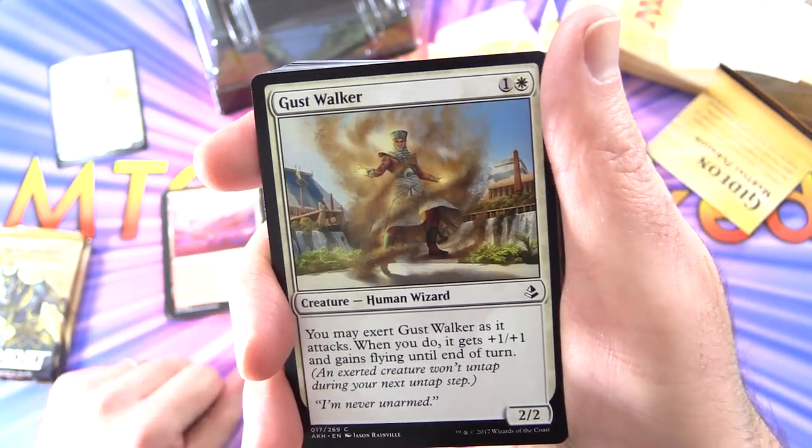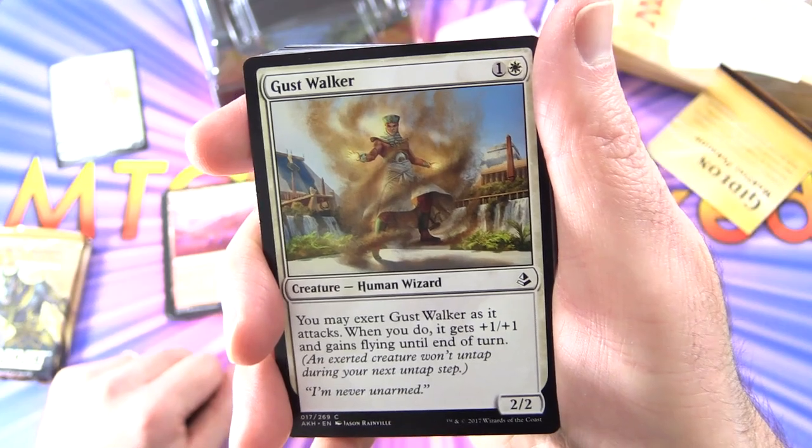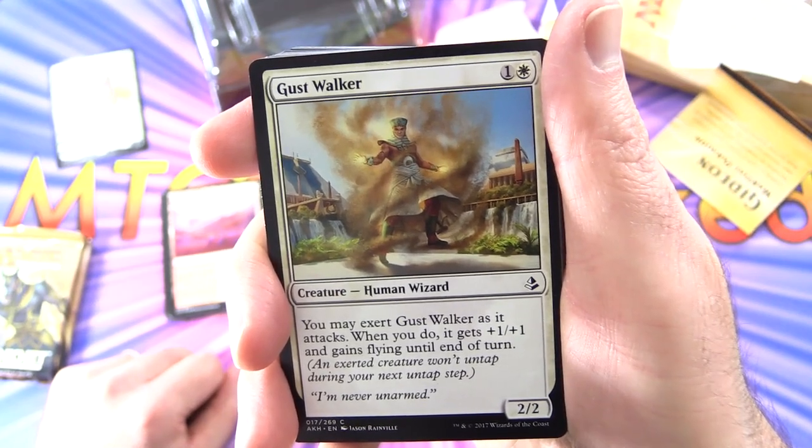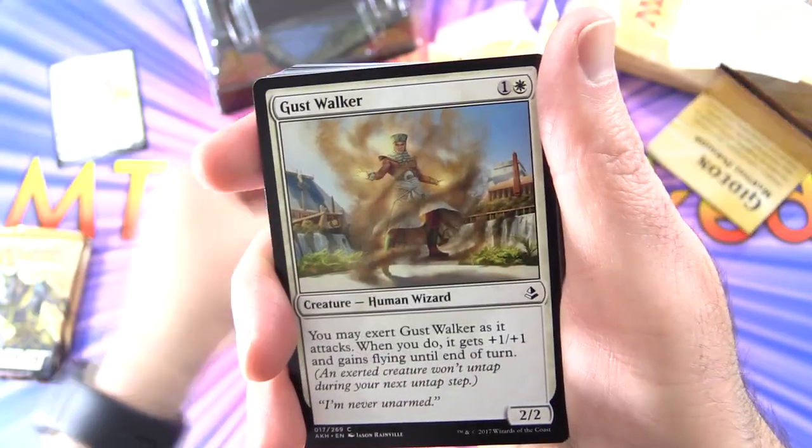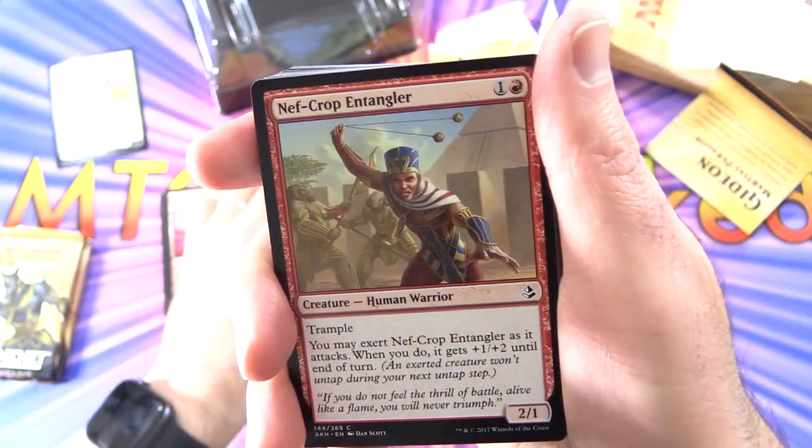Next up, Gustwalker — Creature Human Wizard 2/2 for 2 mana. You may exert Gustwalker as it attacks; when you do, it gets plus 1/plus 1 and gains flying until end of turn. We get three of those.